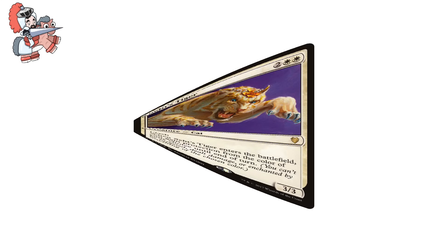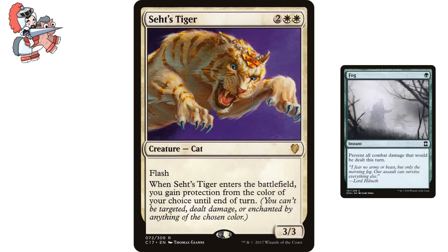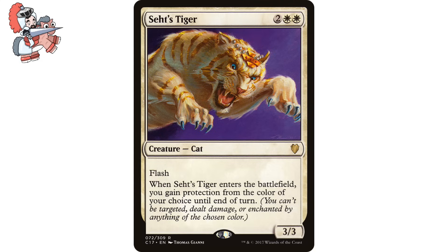Next up we got Seets Tiger, 2-white-white creature cat from Commander 2017. It has Flash, which means you may cast the spell anytime you could cast an instant. When Seets Tiger enters, you gain protection from the color of your choice until end of turn, which means you can't be targeted, dealt damage, or enchanted by anything of the chosen color. This might be one of the most off-the-beaten-path fog-style effects I have ever come across. Fogs are usually in a non-permanent form, and thus are great for instant speed shenanigans, which this little kitty cat actually ends up giving us with Flash.